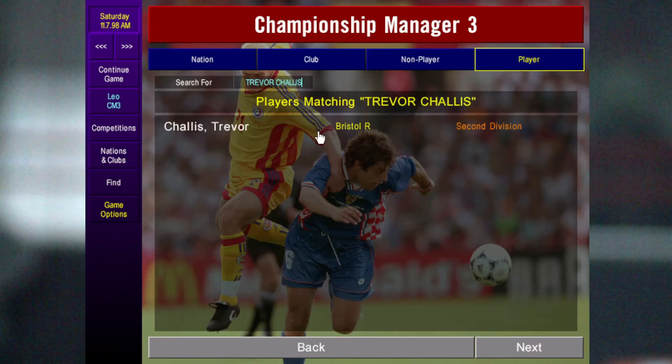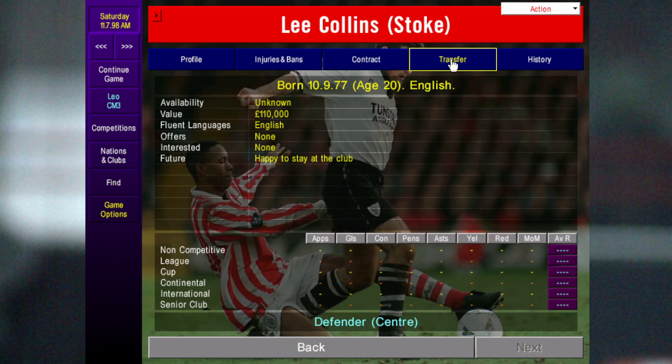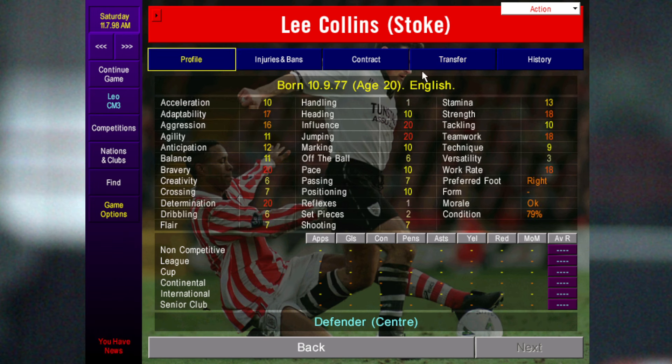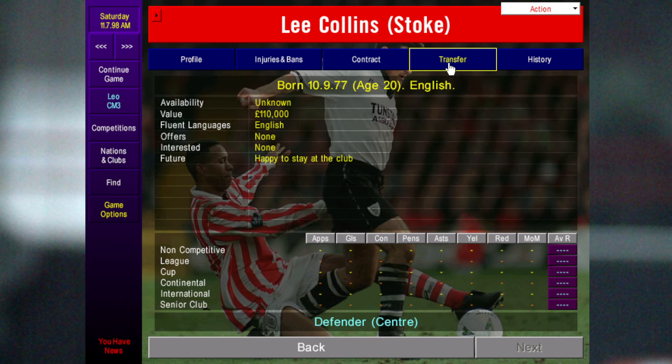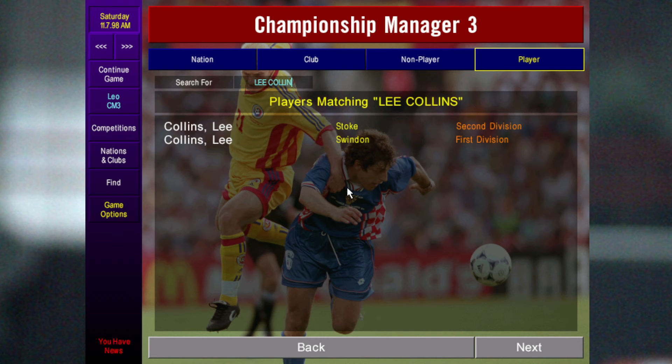The next player is Lee Collins — the Stoke one. Stoke are quite a big League One side but you might still be able to sign him; sometimes he gets unhappy so you can sign him within the first season. As you can see, at 22 he already has high determination, bravery, strength, teamwork, and work rate. He always turns into a good defender on the game.